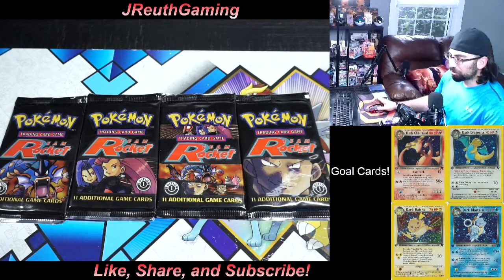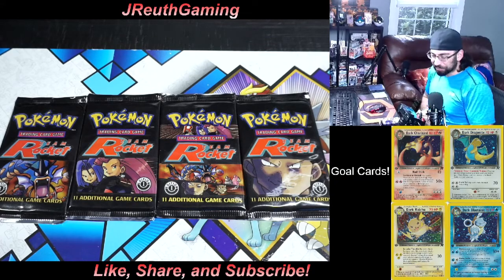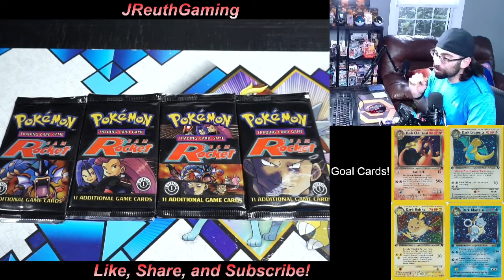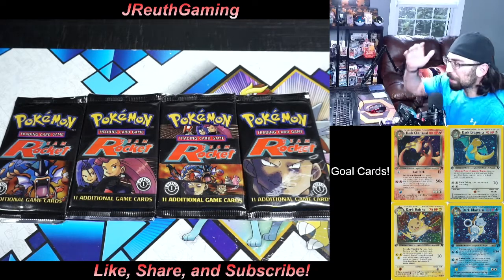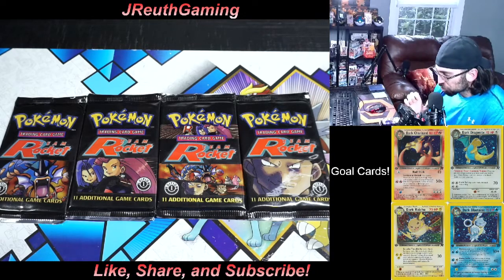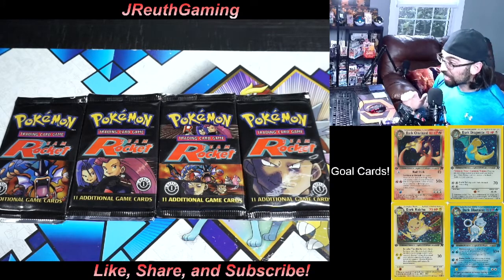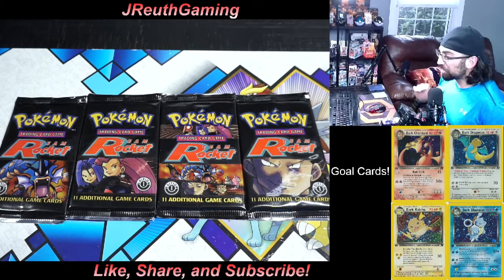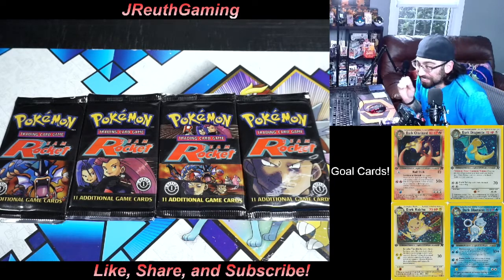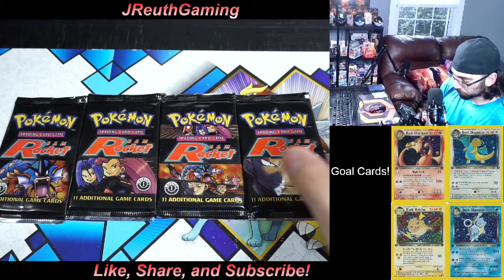What's going on everyone, this is JRuth Gaming. Look what's on the screen — finally, First Edition Team Rocket cards! I'm pumped. Check those gold cards on the screen, the top four from the set: Dark Charizard, Dark Dragonite, Dark Blastoise, and Dark Raichu. Can we get one of those today? Even in the non-holo that would be sick. These would go for about $400 a pop.